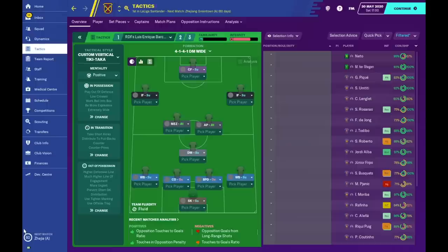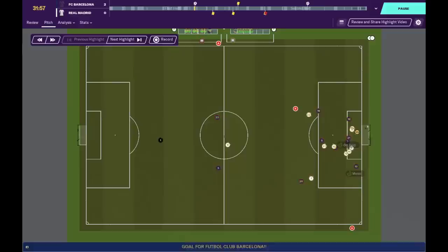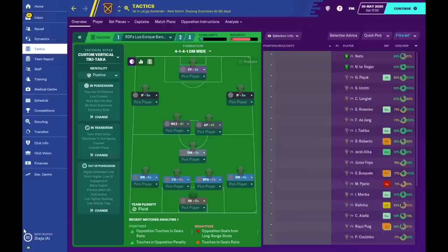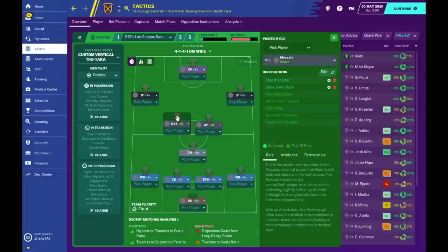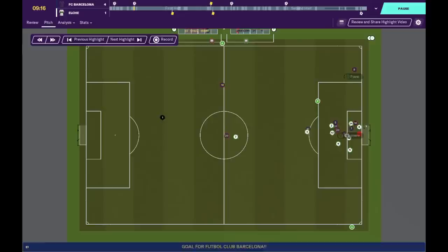Under Enrique you notice that the front three — the MSN partnership of Messi, Neymar, and Suarez — played a lot more direct and a lot quicker, and the counter-attacking was a lot more effective. Previous managers Tito, Martino, and Guardiola focused more on winning the ball back as quick as possible to maintain possession. One thing you notice about Luis Enrique's side is that his wide men often stretch play as wide as possible, allowing the two center midfielders to position themselves in those half spaces, creating gaps and potential dangerous attacks.